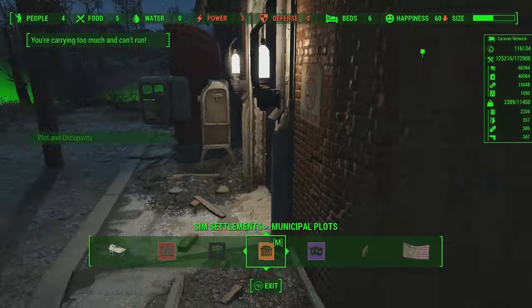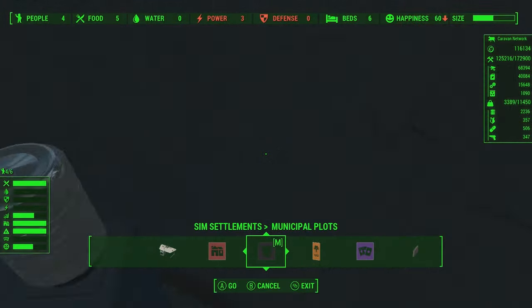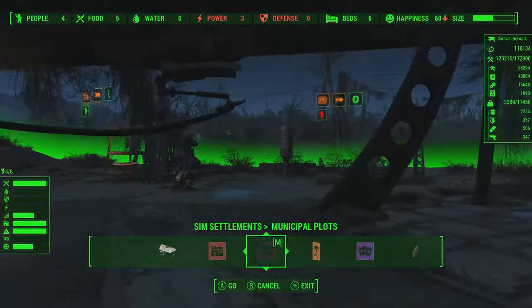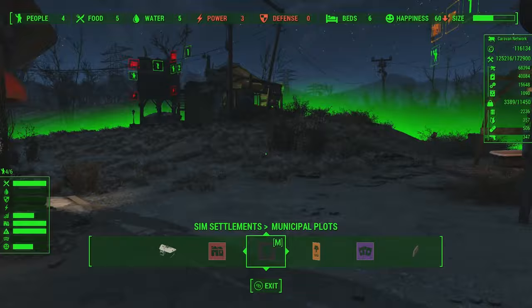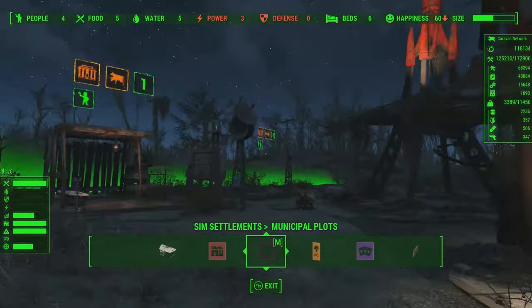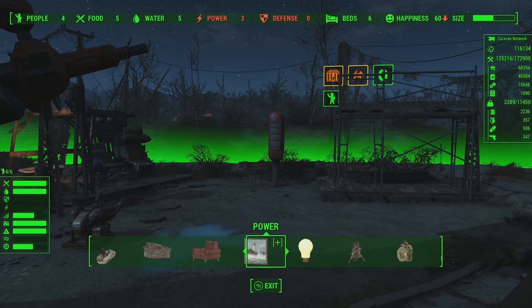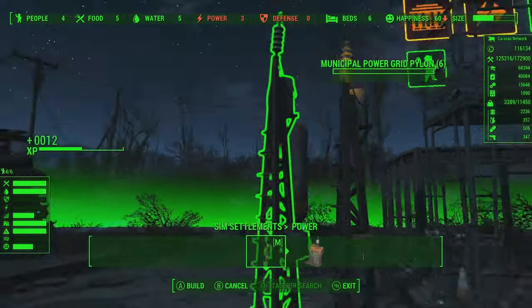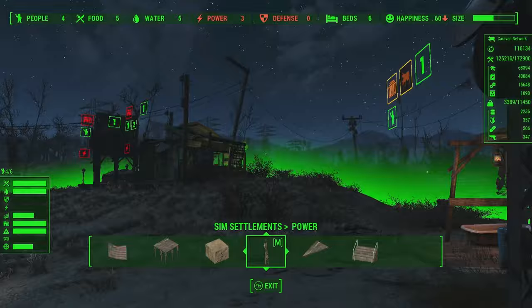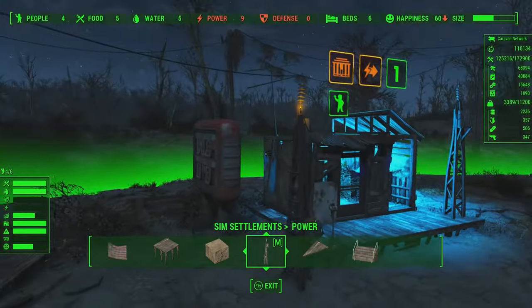So let's find our recruitment officer. Buddy, I need you to bring us some electricity please. Hopefully there's enough left on the network. Fairly certain we have an abundant overabundance because once you get to this point in the quest line — if you've just completed Rise of the Commonwealth — you end up with just an absurd amount of power. Our power transfer is being built, so now we can build our municipal power pole here. That is a sad amount of power. Why only six power?